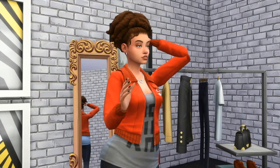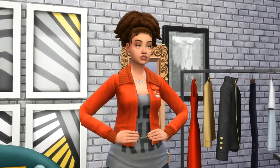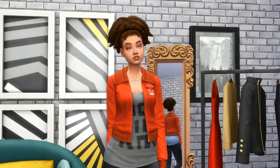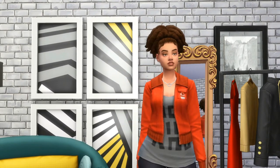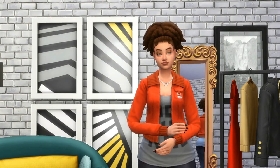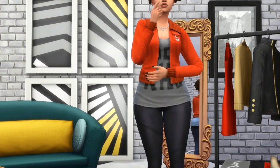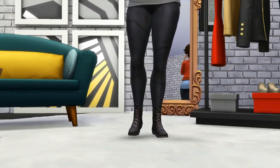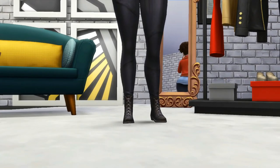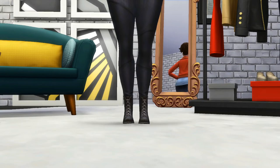For the accessories, I went with silver hoops and a simple silver necklace to match the hardware on her jacket. The jacket itself is simple but the detailing on the collar brings attention to the face. Pear shaped bodies can easily rock a scoop neck top because it opens up the chest area, making it appear fuller than what it actually is. For the shoes, I went with plain laced up boots because they are sleek and streamlined, just like the rest of this look.